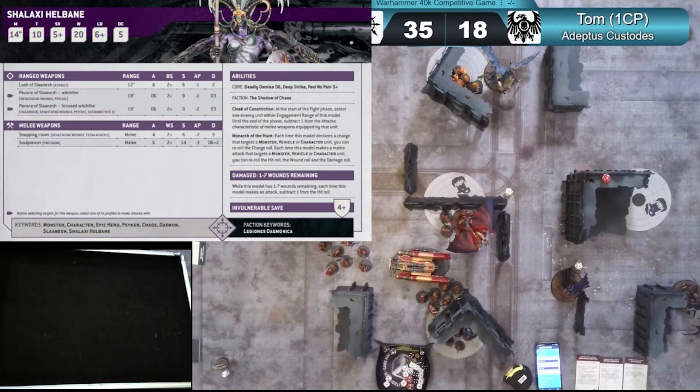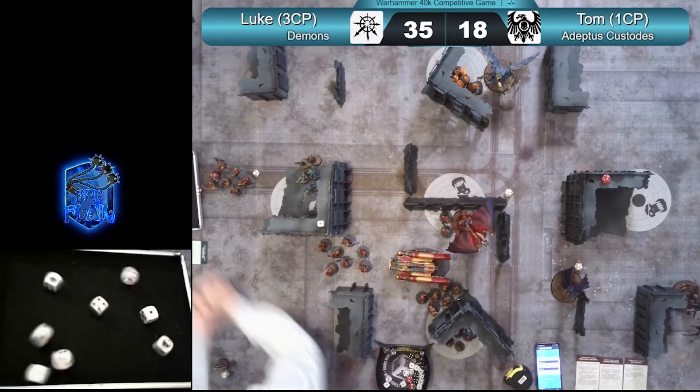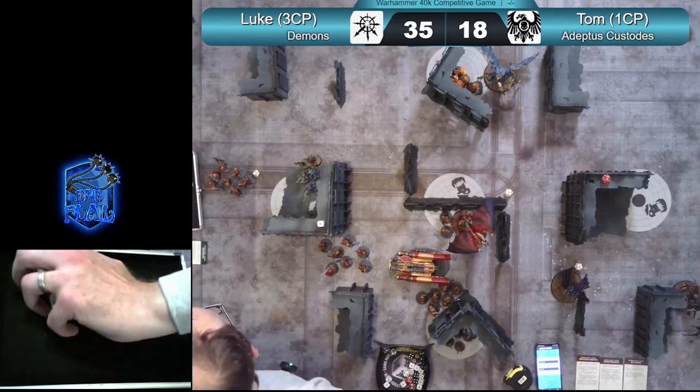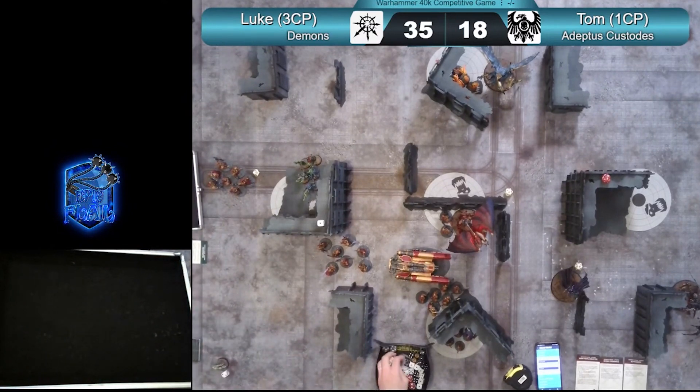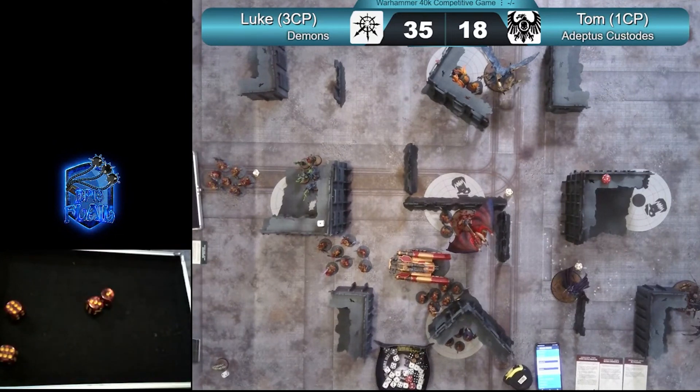So a different technique and a different style to the previous game. The previous game, Tom asserted himself really strongly at the beginning and tried to get as many points as possible. Whereas this game, with a different opponent, different threats, different play style, and different terrain setup, he applies his list very differently — much more defensively, trying to bait and bring Luke in, with a focus on winning in the latter half. Whereas the previous game it was score as many points as you can early on and allow yourself to get attritioned hard in turns four and five, knowing you've already asserted yourself strongly on scenario. For me those two games on our stream have been really good examples of the same list being played in two quite different ways — all three players understanding at the table how their list is going to play versus their opponent. That's a really good thought process for people to go through in Warhammer 40,000 and a good checklist you can use at the table.